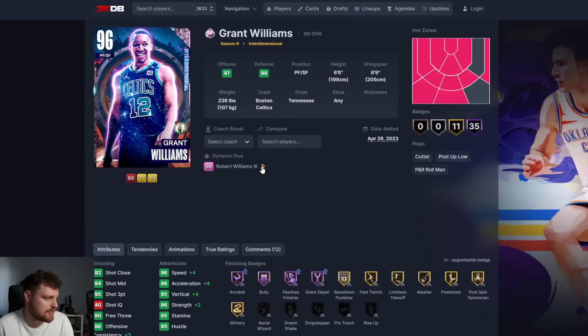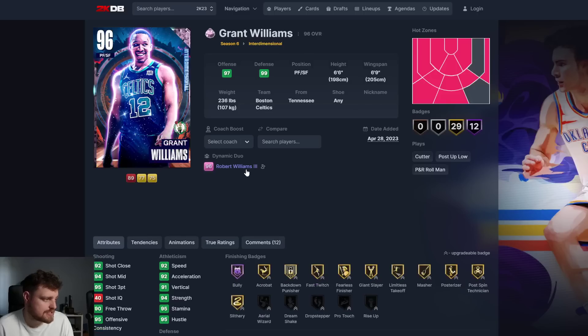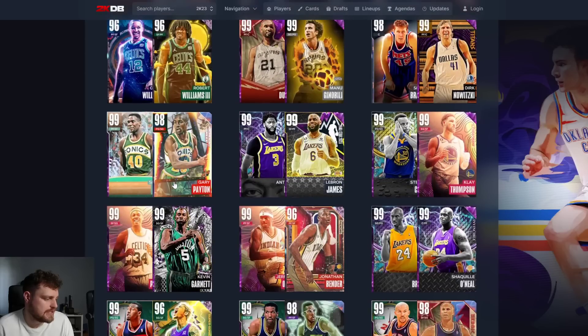Grant Williams and Robert Williams - the worst release combo in the game. These guys legitimately both have broken releases. Robert Williams is a usable card but Grant Williams is not.